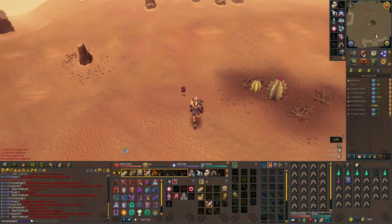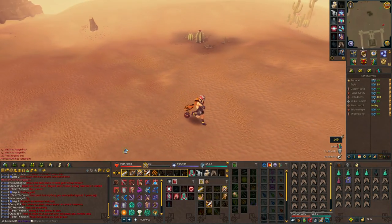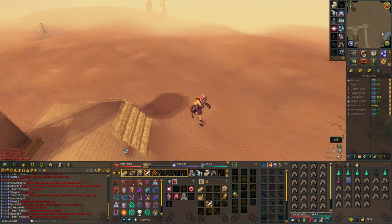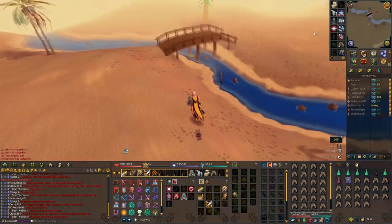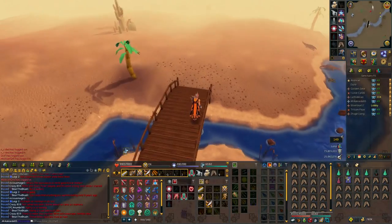Hey, what's up guys, Reese here, welcome to another video. This is Raptors Challenge Week 3 - Camel Warriors. We're going to check these out.